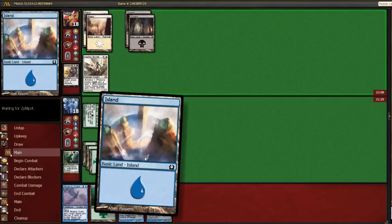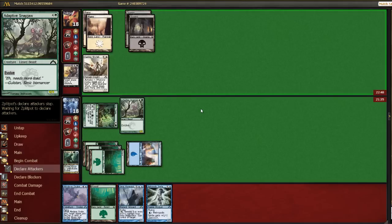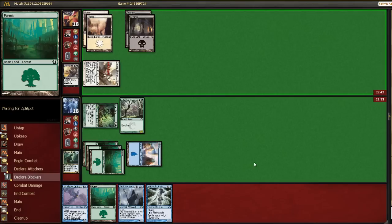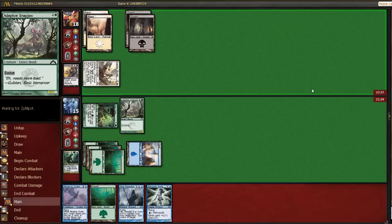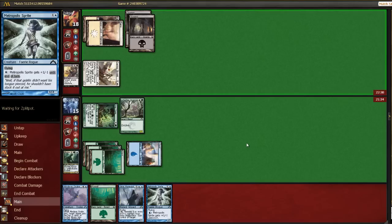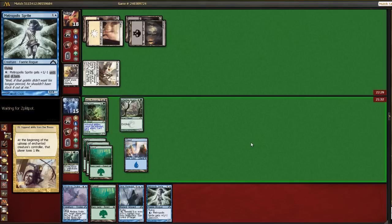Being limited on blue mana is a little bit unfortunate. And I guess if he has a removal spell for our Snap Jaw, then I would prefer he remove that rather than the Mind Eye Drake. Could be Grisly Spectacle here, and that would be annoying. Simic Manipulator is not at its best right now.